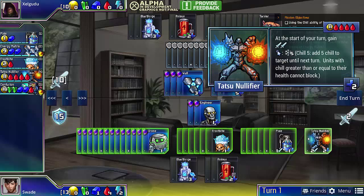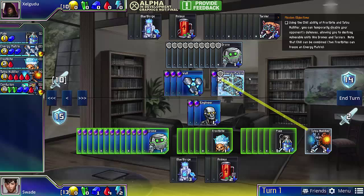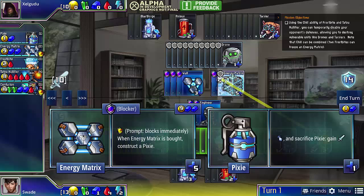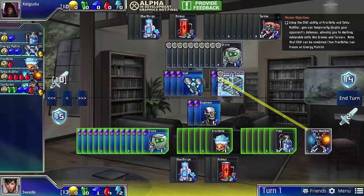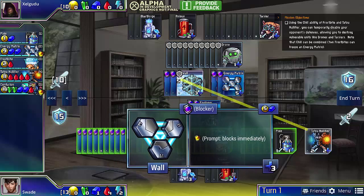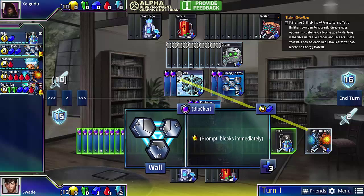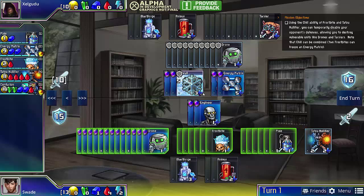Tatsu, on the other hand, does 2 damage and you get to use it every turn. It can chill for up to 5. With the Tatsu Nullifier, for example, we can freeze the Energy Matrix. Now this Energy Matrix was no longer able to block. We can also freeze the wall with it, but even though it has more chill than the wall itself, you can't use the extra chill on anything else, so it's an all-or-nothing sort of thing.